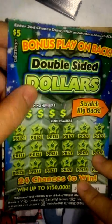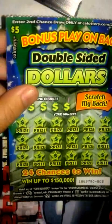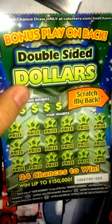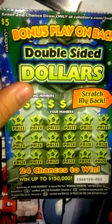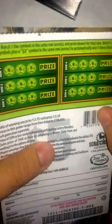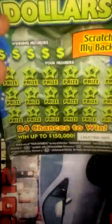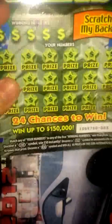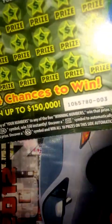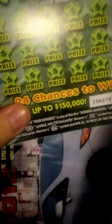What's up guys, got another new scratcher here today. This is the $5 scratcher Double Sided Dollars, and it has a bonus play-on bag just like the extra play, so it's pretty cool. Here's how the back looks — you gotta match the rows or something like that. Pretty standard type of game. If you uncover that $50 symbol you get 50 bucks automatic, and then you got the 10x and the money back symbol.